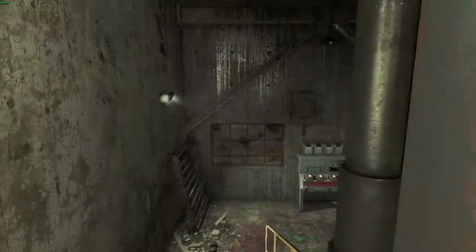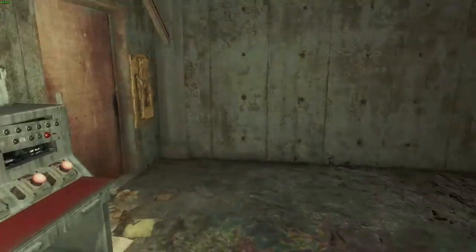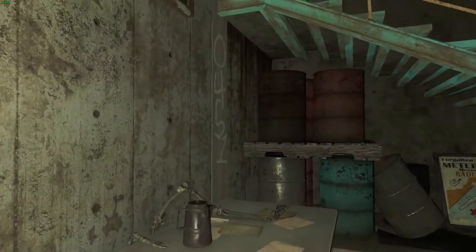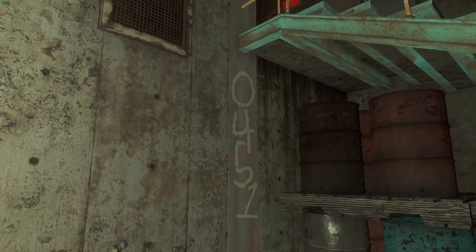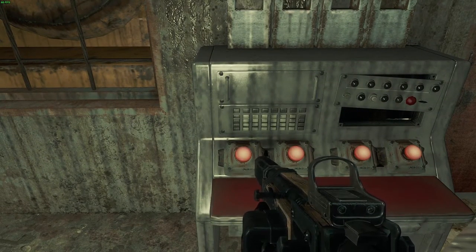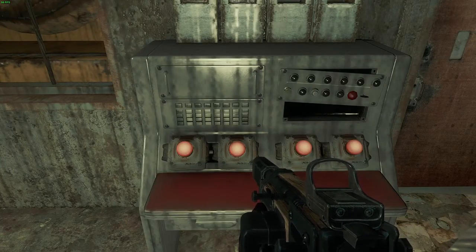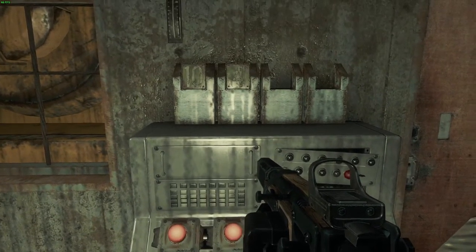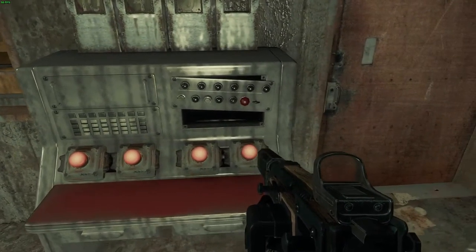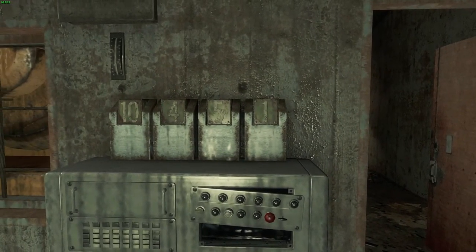Head down and you'll come to this panel. Find the numbers 0451 on the wall and plug in 1, 0, 4, 5, 1 into the console. Head through the door and acquire your new weapon.